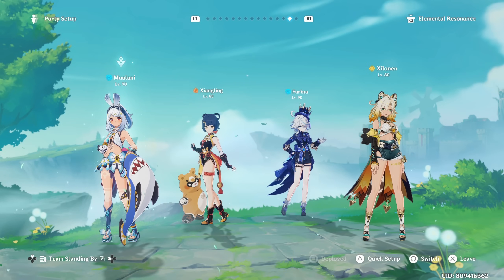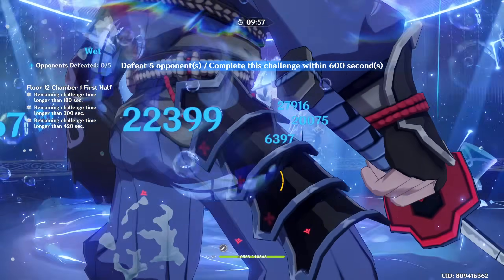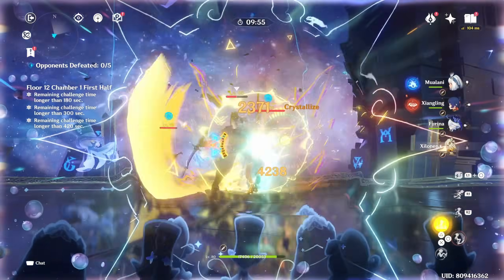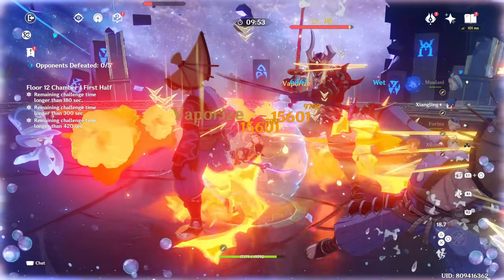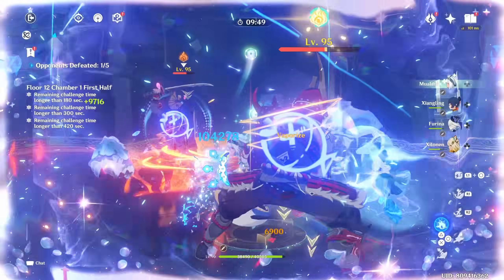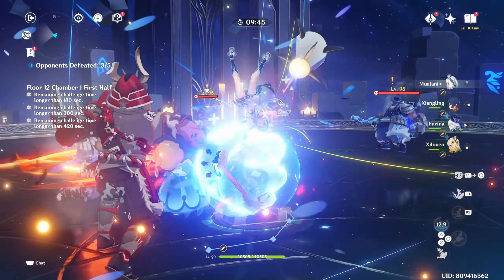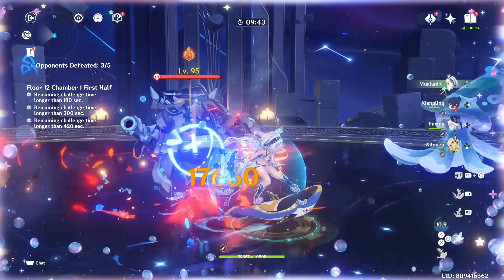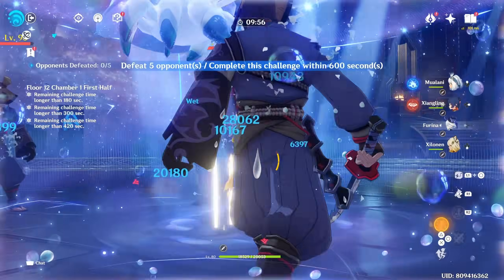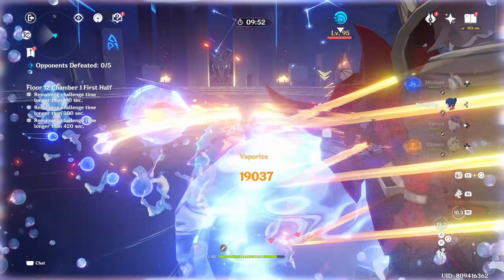We can't mention a perfect Hydro Zelenin team without mentioning Mualani. She's going to be running alongside Xiangling, Furina, and Zelenin. This is kind of like an updated team for Mualani, because we already know how good Zelenin is at buffing Natlan characters — her passive actually allows you to have extra Night Soul Burst, which buffs a lot with Mualani's elemental burst as well. So I'm pretty sure Mualani mains out there have been waiting for Zelenin for quite a long time.